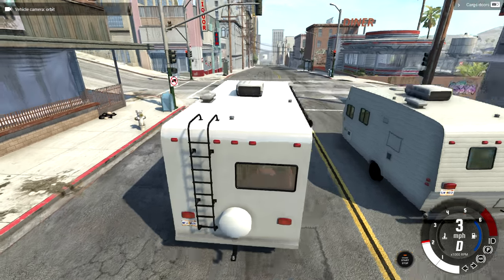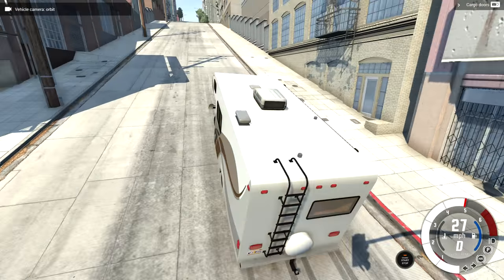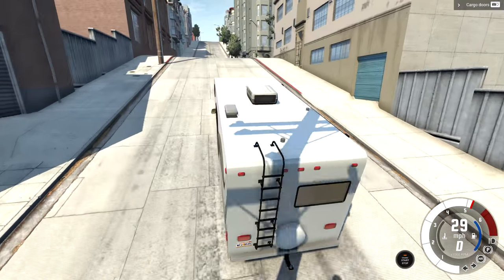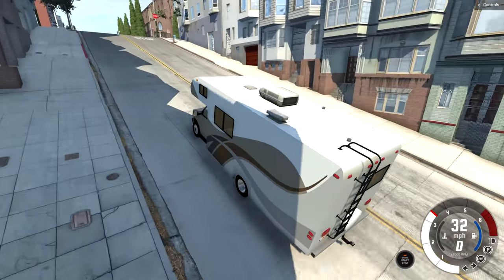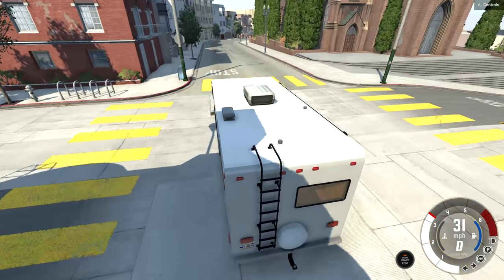Now as for driving, this thing performs good enough. It's an RV - you don't expect it to be a super fast vehicle - but it doesn't have any problems going up a hill or anything like that. This is a pretty steep hill and it's pulling along at 30 miles per hour which is more than enough for an RV. It's actually going a little bit faster than I thought. Now it's dropping down below 30.